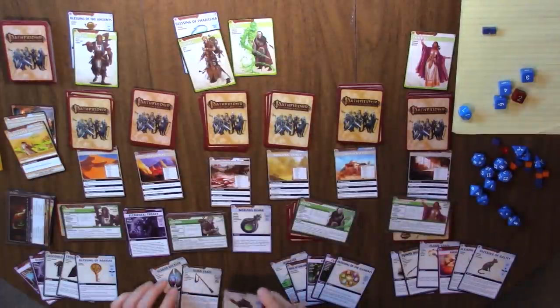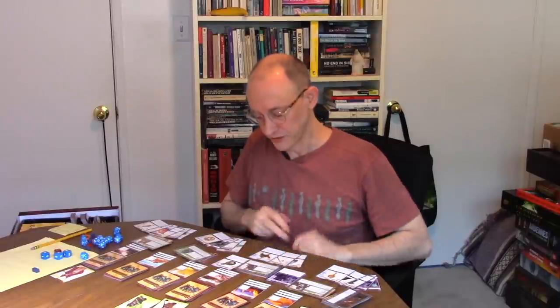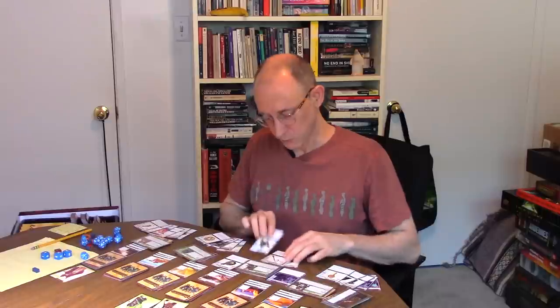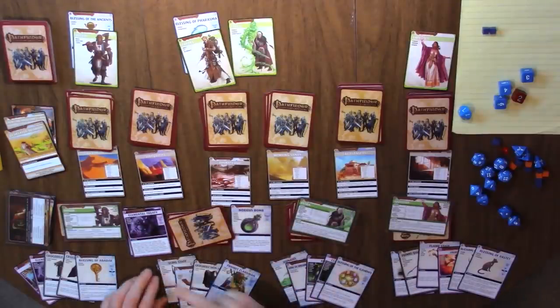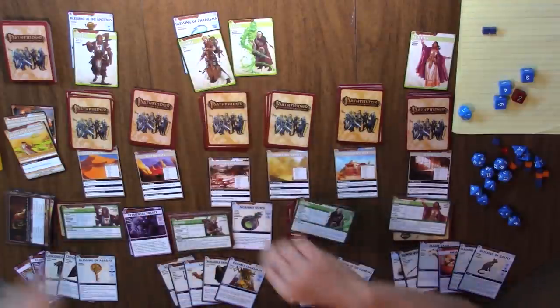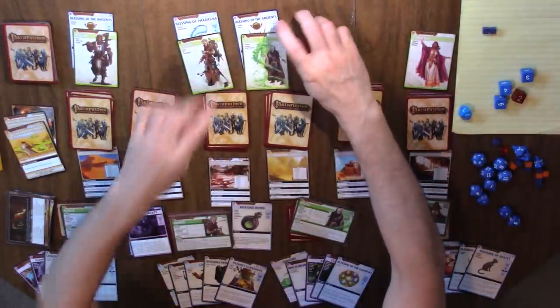That was Damiel's turn. We now go to Estra, who is a spiritualist. She has a basic blessing, so we can recharge basic blessings instead of discarding them. She has her ghost card — if you read the back of her token, you can find out that this ghost was her husband. Super sad. So she's a widow.